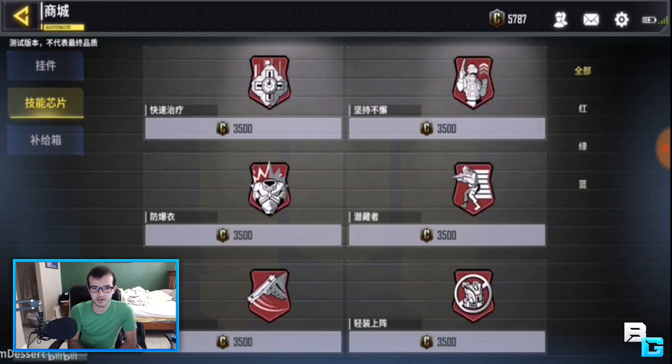On to the red perks. Fast Recover reduces the time it takes to regenerate to full health. Persistence — this one is complete nonsense from the translation — basically it says when you die you don't recharge bonus points, but each bonus score needs to be doubled. That's literally what it translated to, so I have no idea what that means. Blast Vest reduces explosive damage by 35%. Hidden increases walking, crouching, and possibly prone movement speed by 12%. Dexterity increases your climbing speed and lets you pull up your weapon faster after sprinting. And then Lightweight increases your running speed and reduces fall damage.